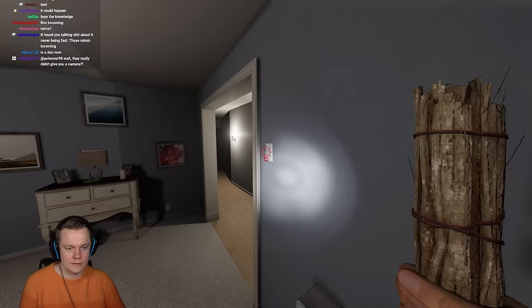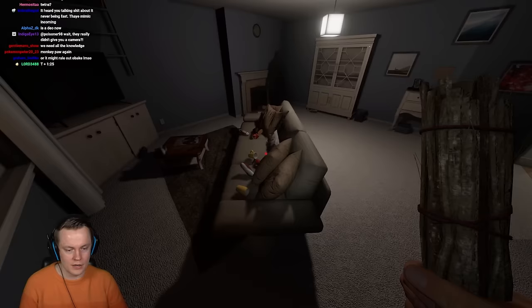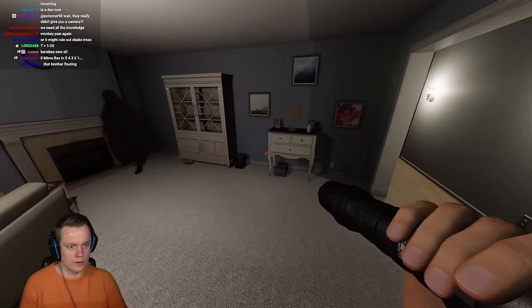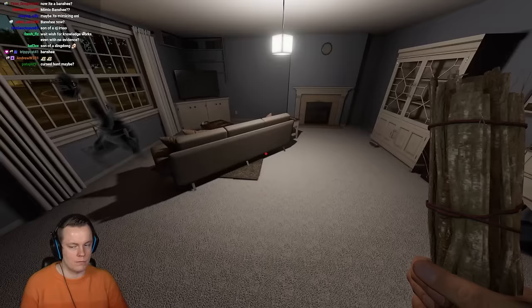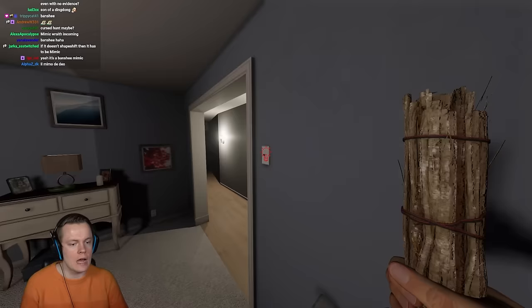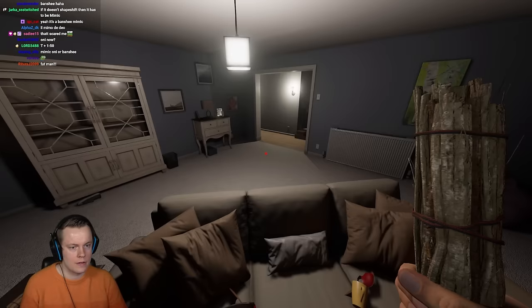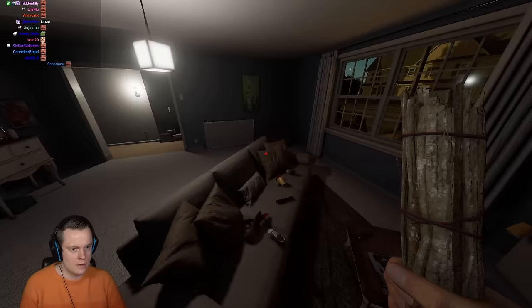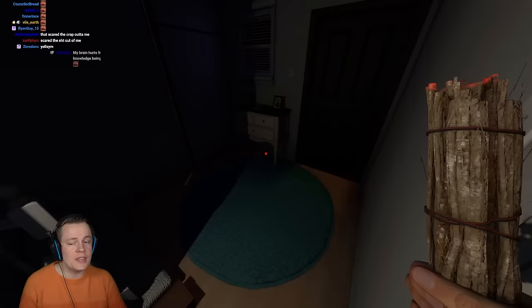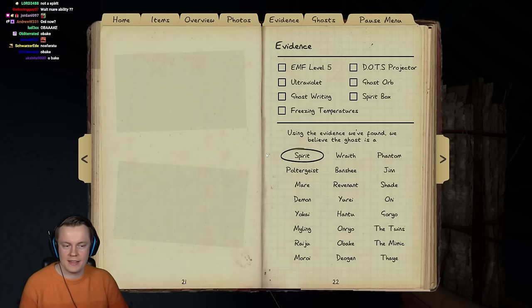Oh my god, you son of a ding dong — it's so annoying for it to be here now. Actually no — that's amazing! Because then we see the ghost the entire hunt, which means we'll for sure see the shapeshift. I might actually drop my flashlight. I think I'm gonna do some insane thing — I'm gonna drop my flashlight and have two smudge sticks. It is an Obake! If this is a Mimic, I am going to become the Joker.